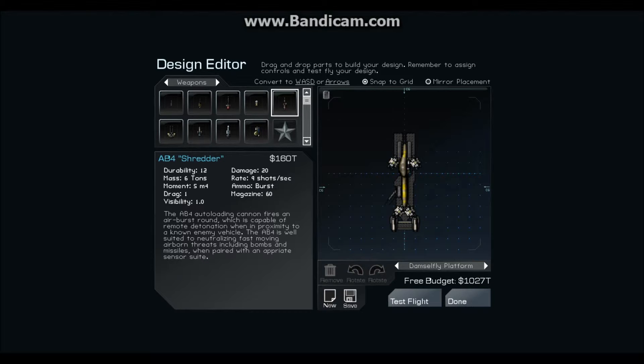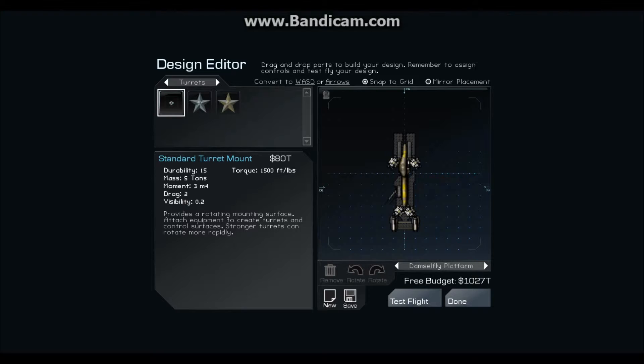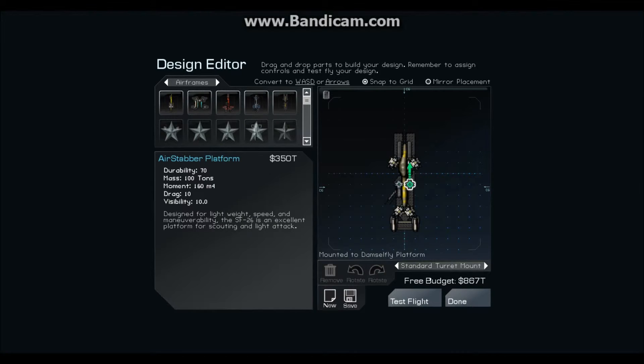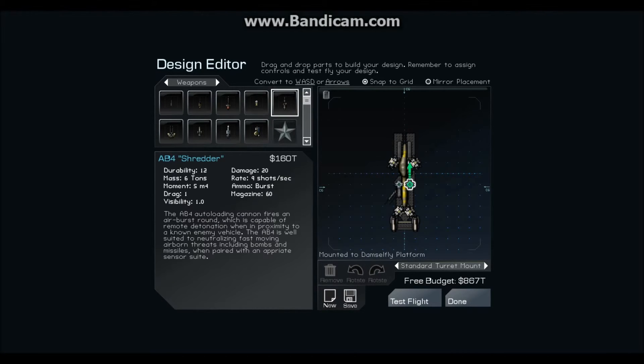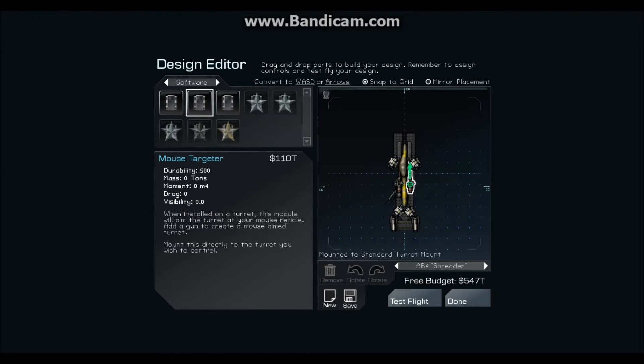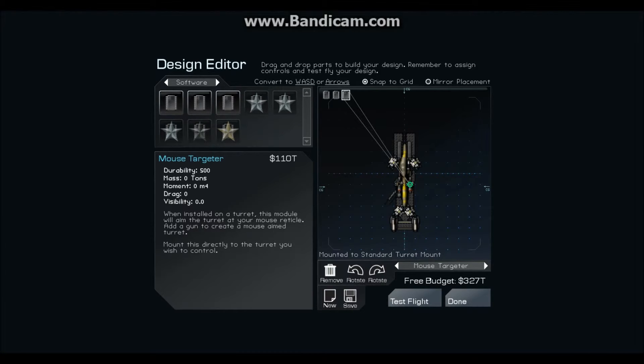Now that's not a bad idea. Of course I removed those turrets, but let's try putting these turrets back in — two of them — and then we'll add the mouse targeter. And I still have money left over, so I could add something.